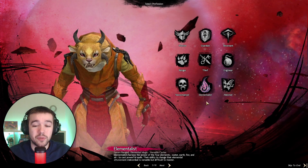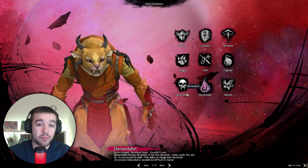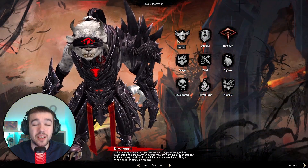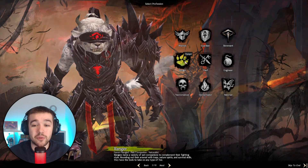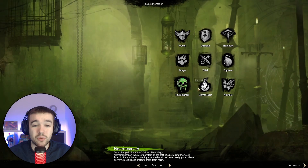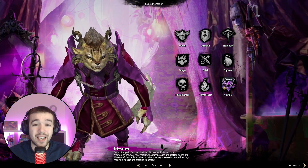Each of these professions is categorized by armor type. You have Warrior, Guardian, and Revenant, which use heavy armor. Then you have Ranger, Thief, and Engineer, which use medium armor. And then you have Necromancer, Elementalist, and Mesmer, which use light armor.